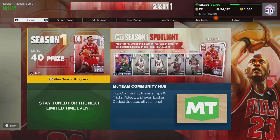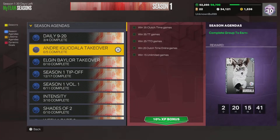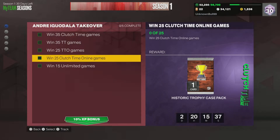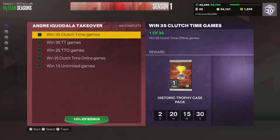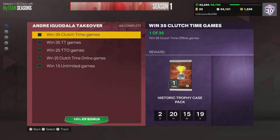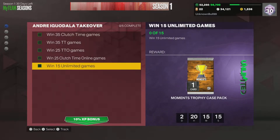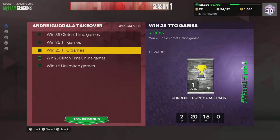It's your boy back with another video. As you can tell from the title, I'm giving y'all tips and tricks on how to get the Elgin Baylor card. Some of you may know you've got to take over players and these grinds are ridiculous. For Andre Iguodala: 15 unlimited, 25 clutch time online, 25 triple threat online, 35 triple threat offline, 35 clutch time offline — that adds up to 120 games, plus 15 unlimited games, so that's 135 games minimum to win. Y'all know how sweaty unlimited and clutch time get online.